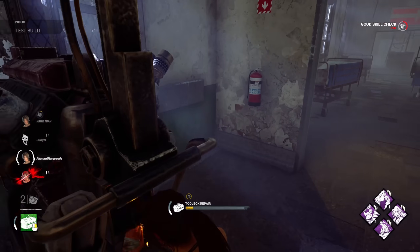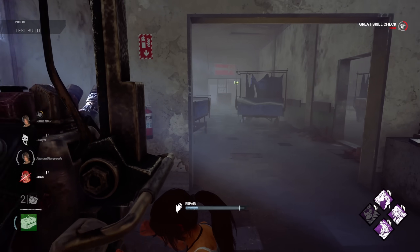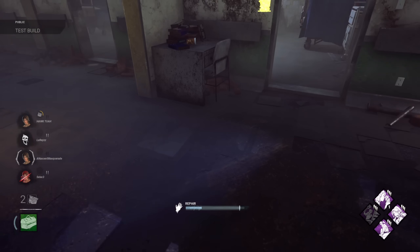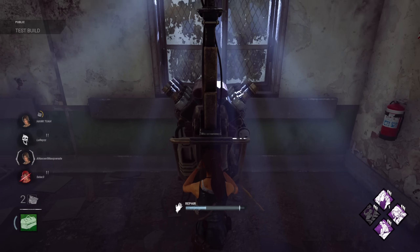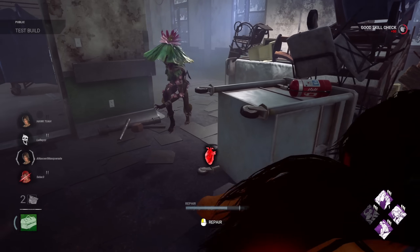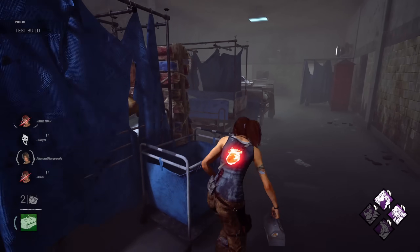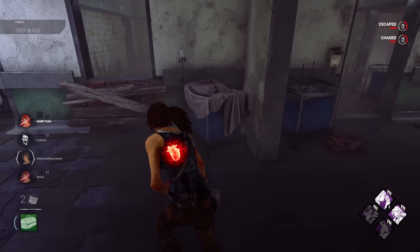I missed the great skill check. There we go — it's only gonna be 8%, but with a pretty juicy toolbox or any parts, you can run Weaving Spiders. There's a lot of cool stuff that survivors are gonna be able to do to shave gen progress. That gen's almost done — that's crazy.